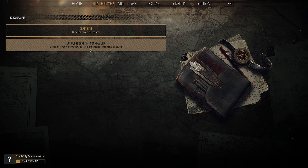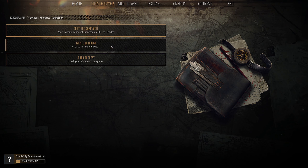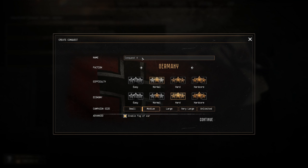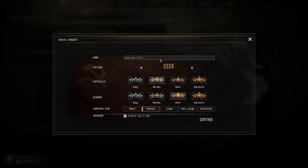Conquer enemy territories in randomized skirmish battles. To set one up, just click on Conquest and you'll have multiple options. You'll be on Create Conquest. You have your conquest name - call it whatever you want. Then you have your chosen nation: obviously Germany, the USSR/Russia, and if you have the DLC, Finland. The base nations are Germany and Russia.